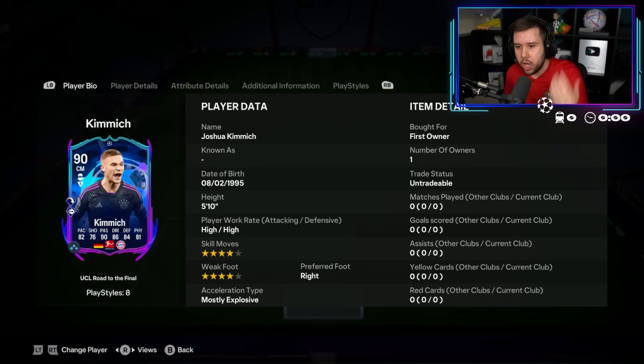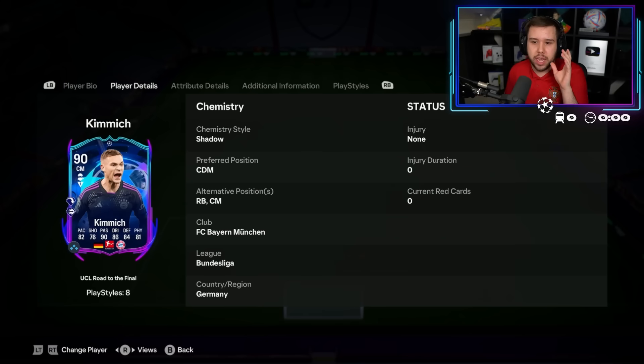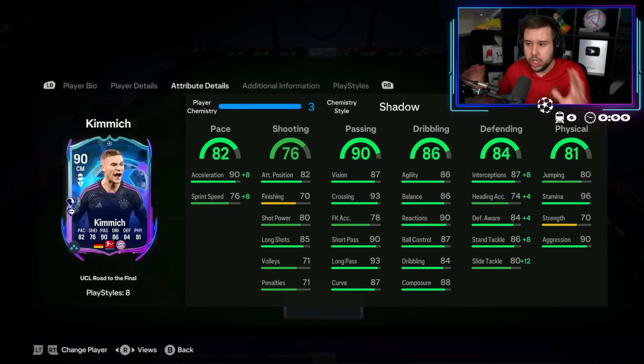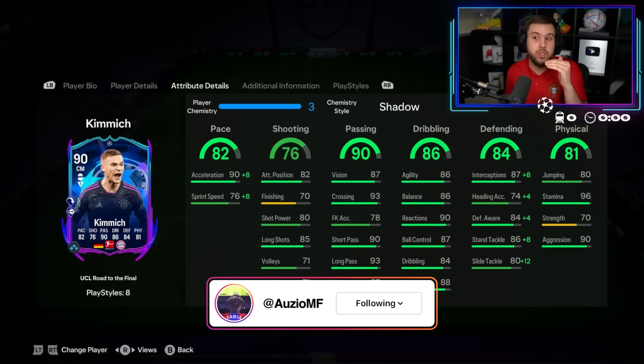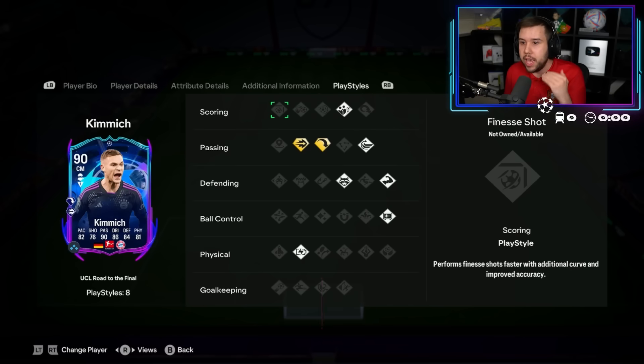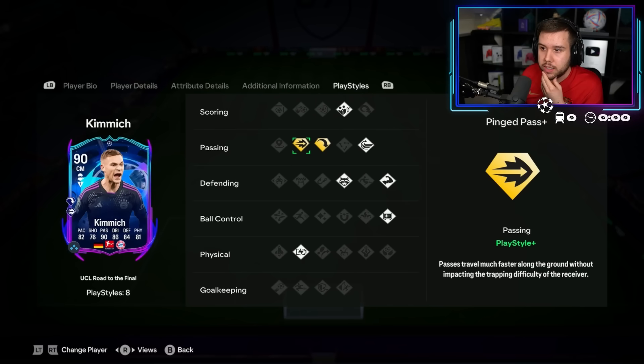Right now it's four-star skill moves, four-star weak foot, high/high work rates, and he can also play at right back. Shadow chem style — dribbling looks good, passing looks really good. The sprint speed is a little bit on the low side, so you stick a Shadow on him and bring it up to 84. The 98 acceleration should actually make that sprint speed not seem too bad. You can get plenty of upgrades too.